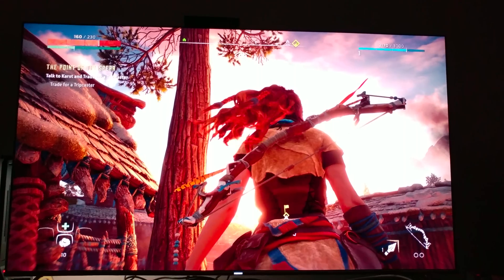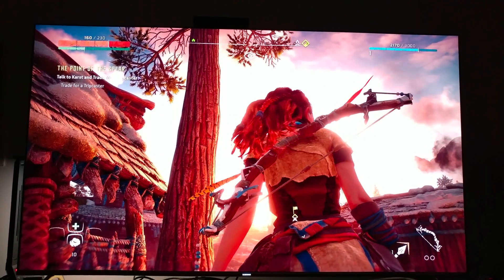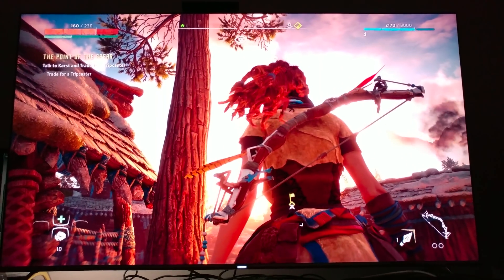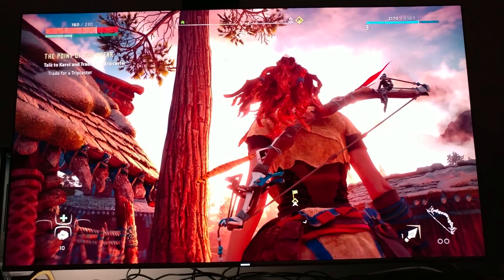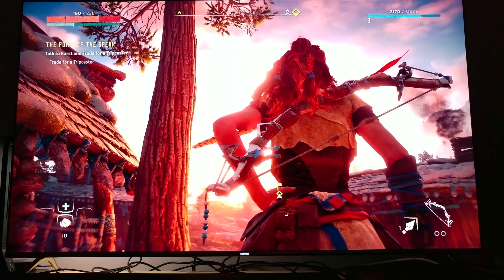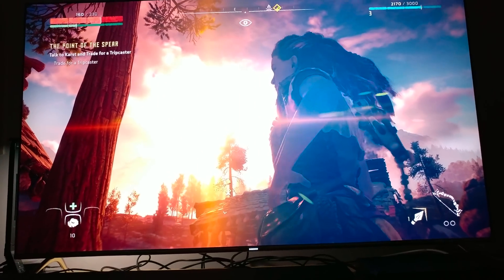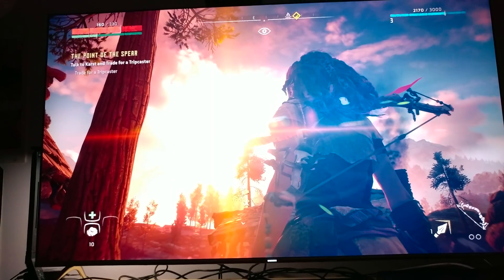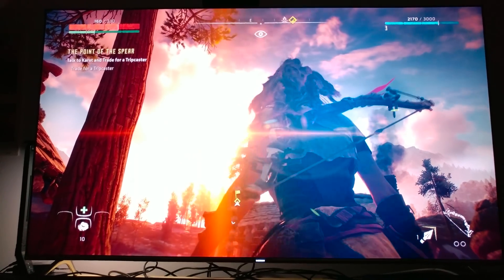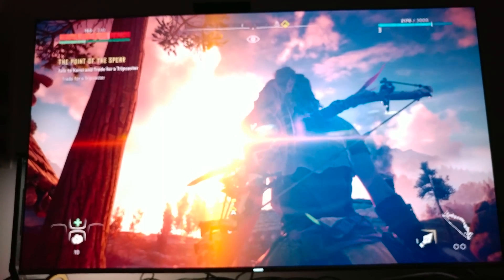Let me give you just one example of HDR. What you don't see right now is the sun blasting into her face, but as soon as I move this character — Aloy, her name is Aloy — look what happens. Look at the peak brightness nits; now it's going to blind the camera. That's HDR — that's HDR peak brightness nits. That's how they measure HDR peak brightness: by nits, which means how bright it is.